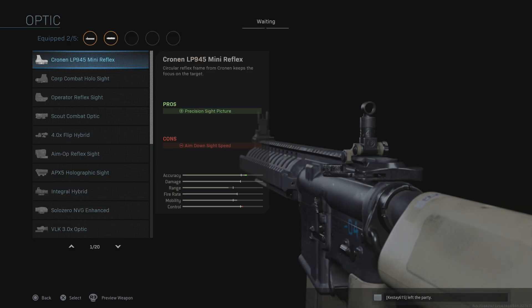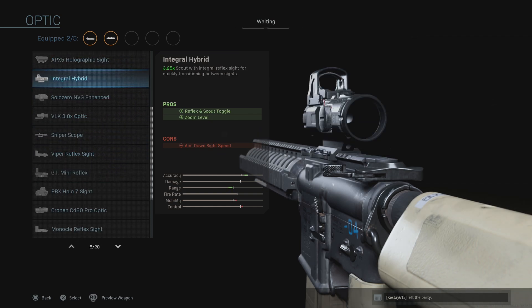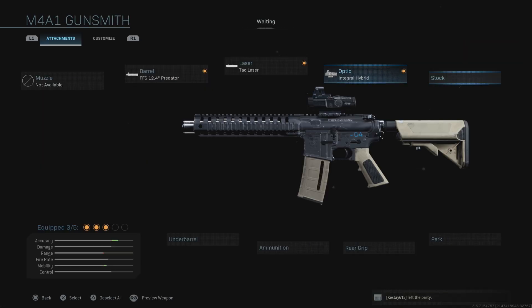Then the optic the XRK has is the Integral Hybrid, which lets you switch between ACOG and red dot. That's not something I would personally put on my M4 or XRK M4 — I usually prefer the iron sights — but we'll throw it on to match the XRK build.